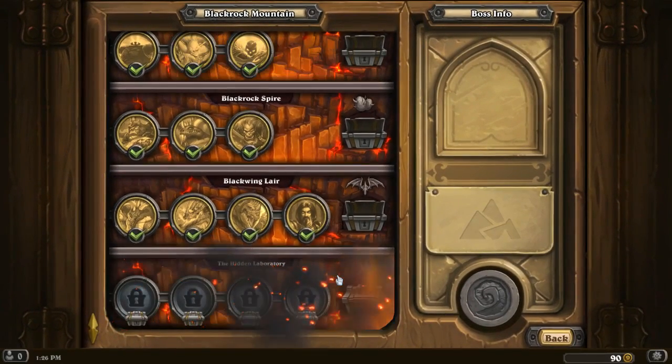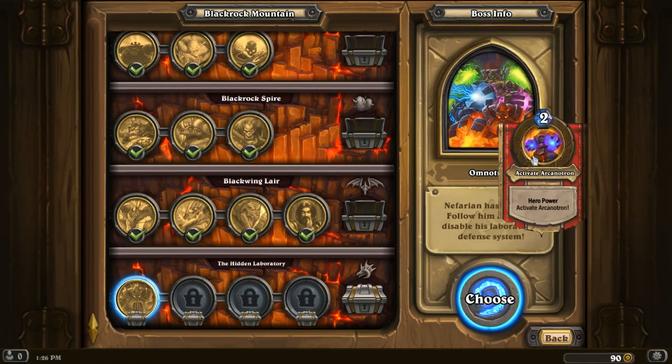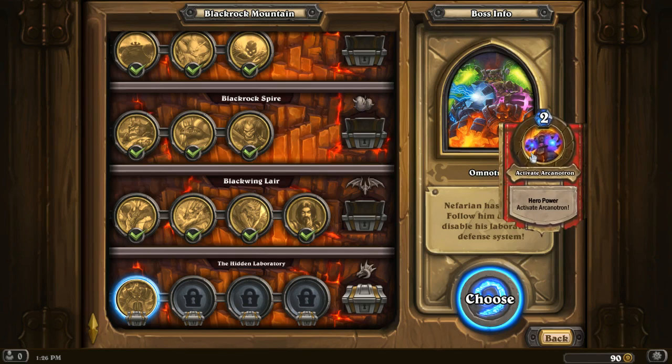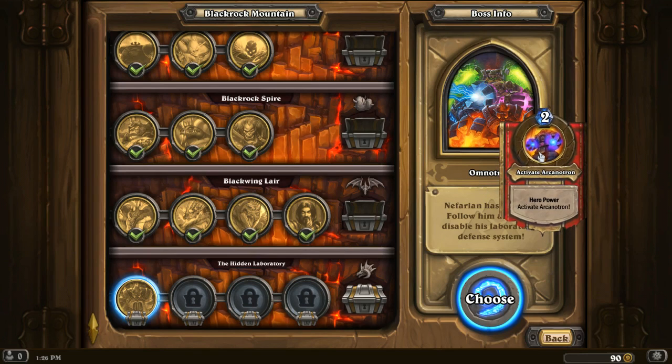Nefarian is back, ladies and gentlemen, with four bosses this time. Let's do it. Who's going to be the first one? His inner sanctum is guarded by the most powerful defense system imaginable — Omnitron. Nefarian has escaped; follow him after you disable his laboratory's defense system. His hero power is going to be activating Arcanotron. So Omnitron is going to activate Arcanotron, and I don't even know what that means.